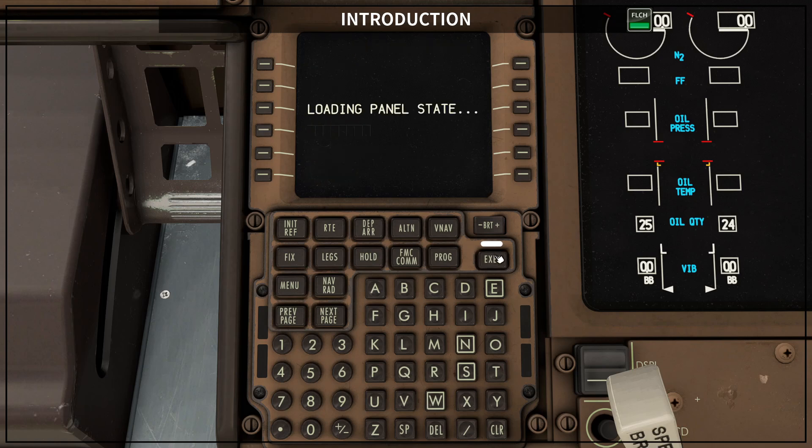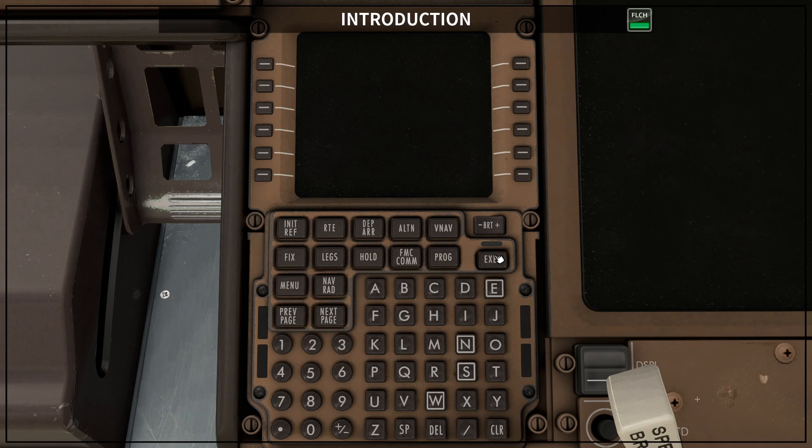This can take a while. Step 2: To use the FMC from cold and dark state, hold the menu button until the menu comes to life.